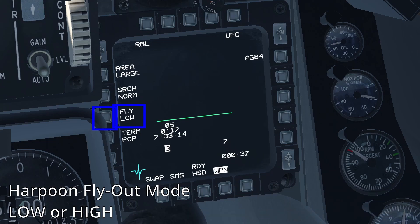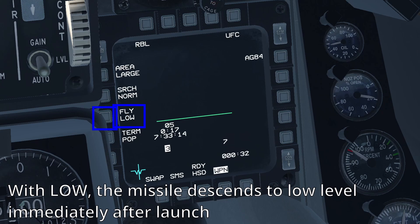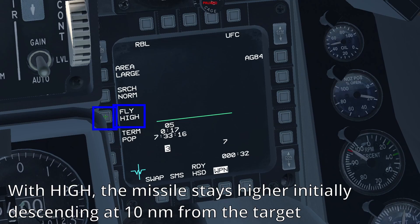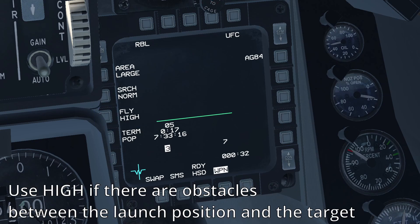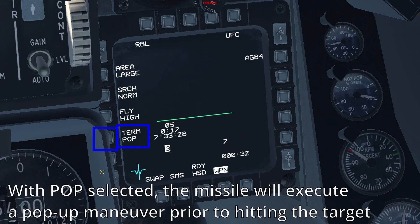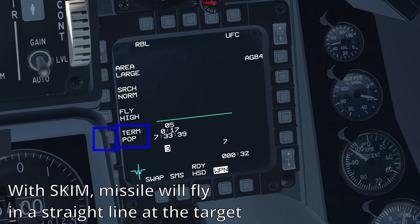After that, we have the missile's flyout mode, which can be low or high. When low is selected, the missile goes for a low altitude flight profile immediately after launch, which can help minimize its detection by the enemy ship. When high is selected using RBL, the missile remains at a higher altitude initially, descending to a lower altitude at 10 nautical miles from the target. This can be useful if there are obstacles between the launching point and the target. The final field is for the harpoon terminal maneuver, which can be either pop or skim. With pop selected, the missile will execute a pop-up maneuver as it's about to hit the target, generally making itself harder to track and hit by a defended target. With skim, the missile will continue to fly directly at the target and will impact it near the waterline.